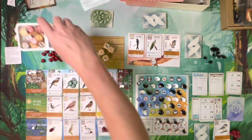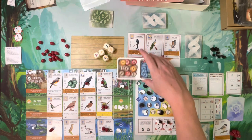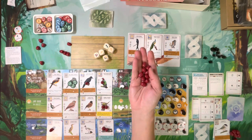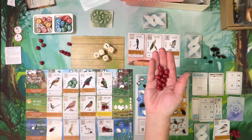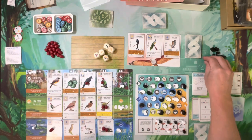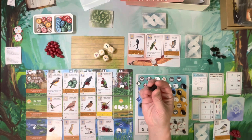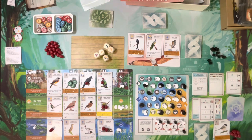It also doesn't come with the containers that Stonemaier gives you with the base game, but it does give you this little tray made of recyclable material if that matters to you. There's only one color of eggs, but if you're adding this to your collection they are a different color — a kind of Asian burgundy. There are also only black and white player colors to choose from.